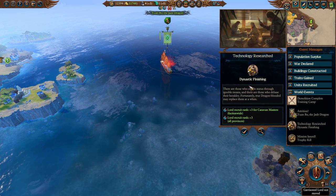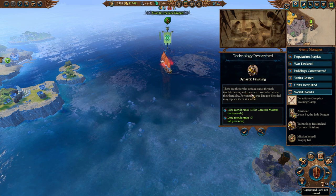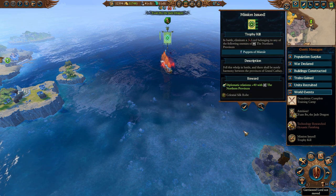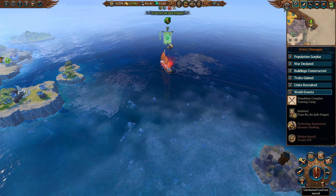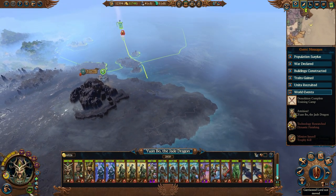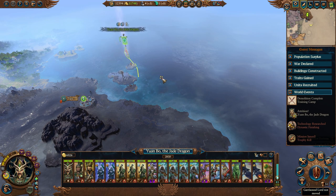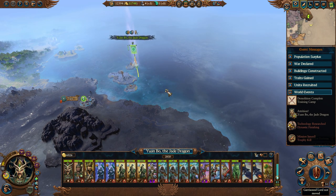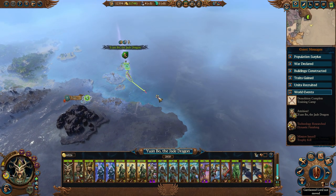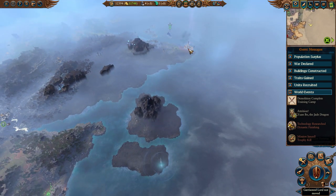There are those who obtain status through ignoble means, and there are those who debase their heraldry. Fortunately, the Dragon Blooded may replace them at a whim. If you so much as step a toe out of line, Yuan Mo shall replace you with one of his many children. Let's go a normal stance for now so we're not walking into an ambush, and then we'll likely switch back over into March.